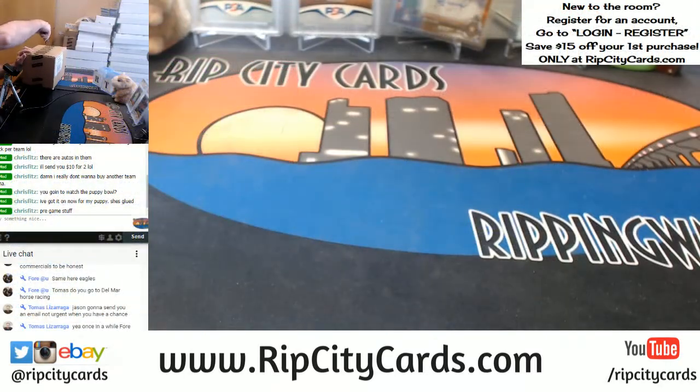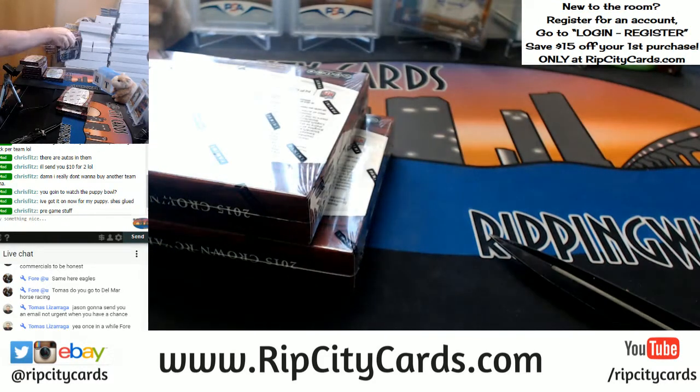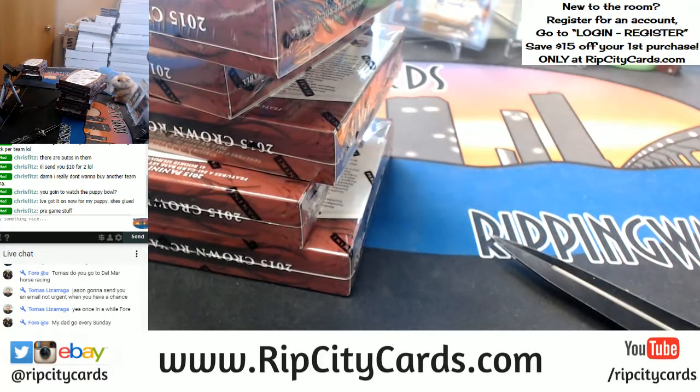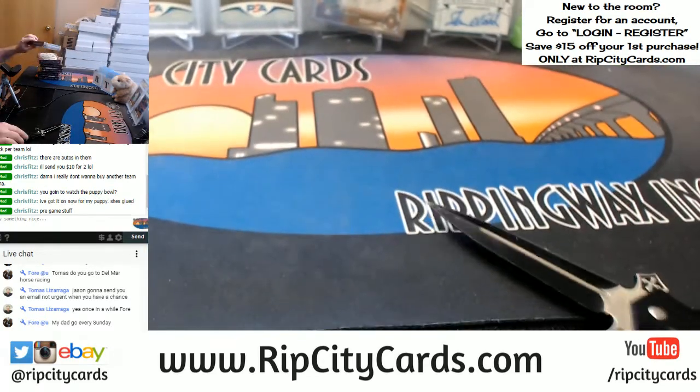Come this way. Let's see what we got. I'm going to mix this up a little bit — six boxes. I'm going to pick them randomly myself. We're going to do these two, these two — that's four, five, and six. Old favorite, the Crown Royale. Old favorite.